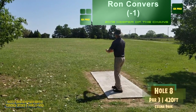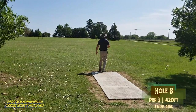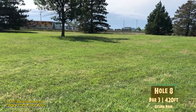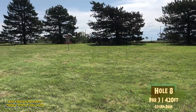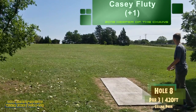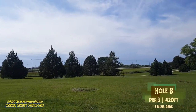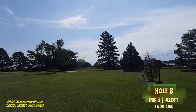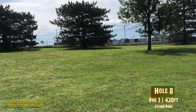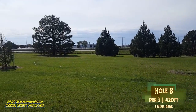Ron takes the lead at one down. Hole 8 — 420-foot par three. It's pretty much a wide-open hole; you really just gotta show off your power and try not to have anything flip over. There is OB on the right but it's gonna be pretty hard to reach. After that bad start Casey had, he is really starting to come together and connect with some shots — looks like he found his putting stroke. And that was way up there. This hill plays a little bit uphill too, so it probably plays more like 450-ish.